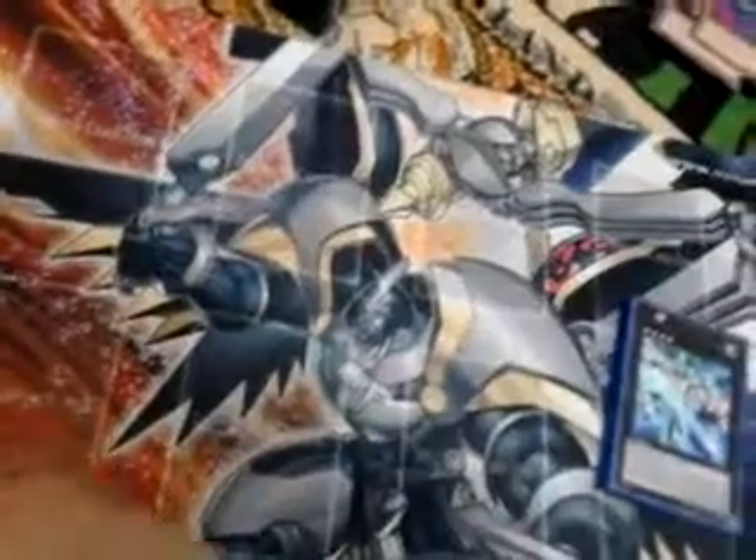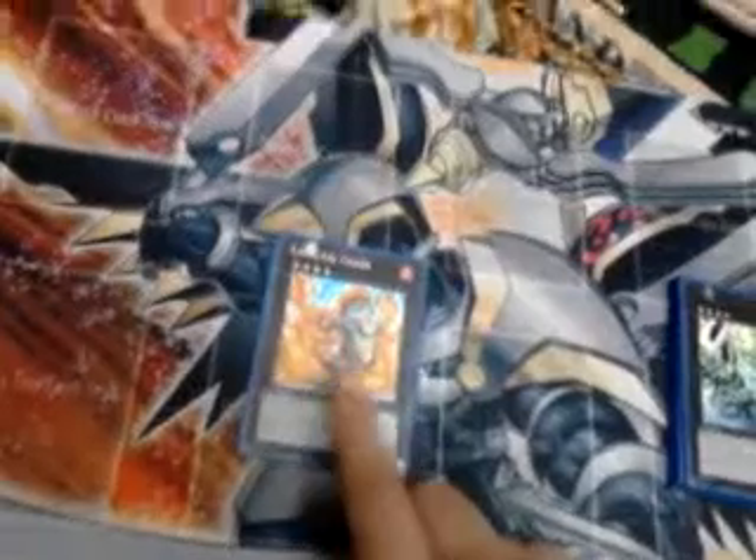As for the extra deck: one Gaia as a seven, one Volcasaurus, two M7s because of Rassel, two Palladius, two Omegas, one Prey Sape, one Palladynamo — you don't need more than one — one Utopia and Utopia Ray. I have the Ultra in here but I like this Super better. One Chain — this guy is a must in the deck. One Diamond Dire Wolf for that stupid Light Imprisoning Mirror — pop that. And one Zen Mains.